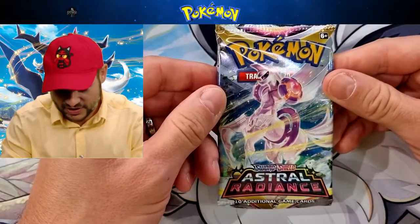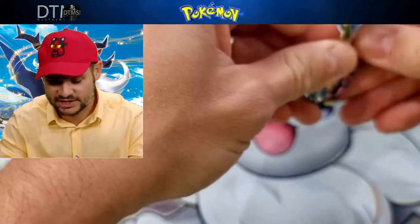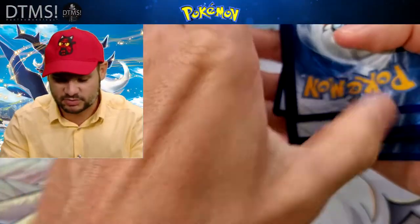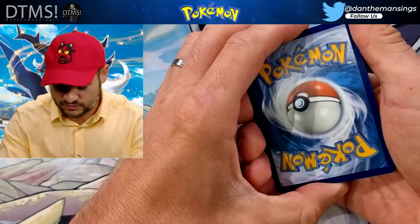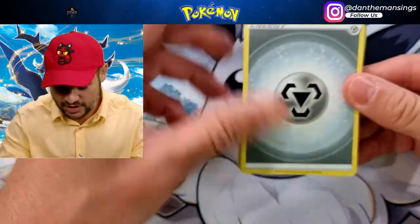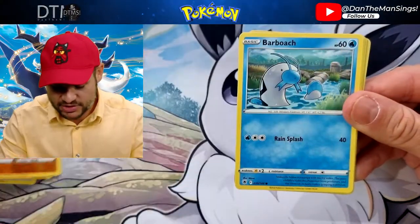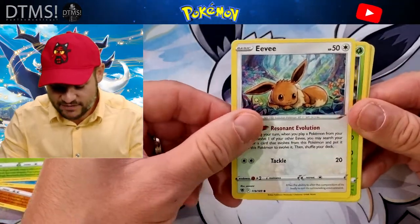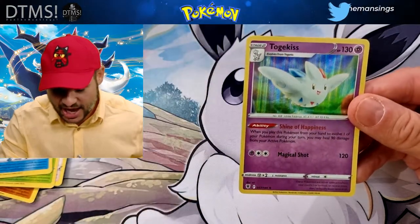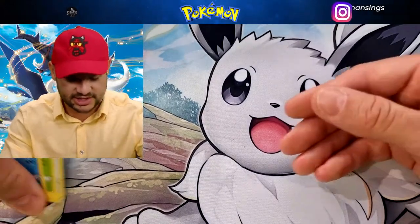Astral Radiance now. I've had a very interesting hit rate with Astral Radiance - it's been my worst opening so far, but we'll see. We could be wrong again. There are still some beautiful cards - would love to get an Origin Form Palkia or Dialga, I haven't got either of them yet. Let's go with Lightning... Metal. Metal for Dialga, that'd be lovely. We've got Metal energy, Piloswine, Snorunt, Gyarados, Barboach, Snorunt, an Eevee looking lovely, Heracross, Mantine, a Radiant Greninja - which is always lovely to get - and then a Togekiss there for the rare. Not a bad pack - always love to get a Radiant Greninja.